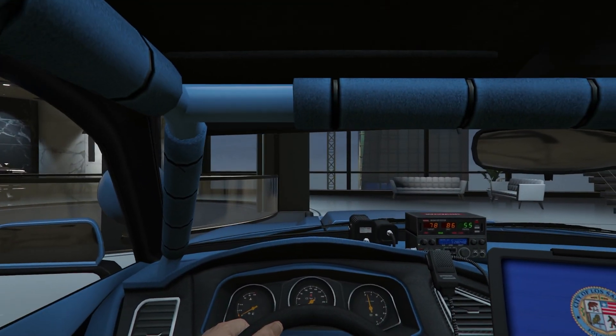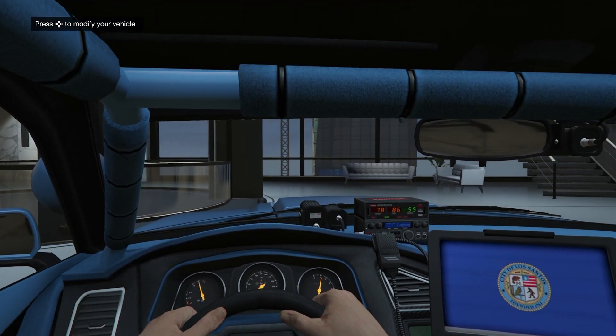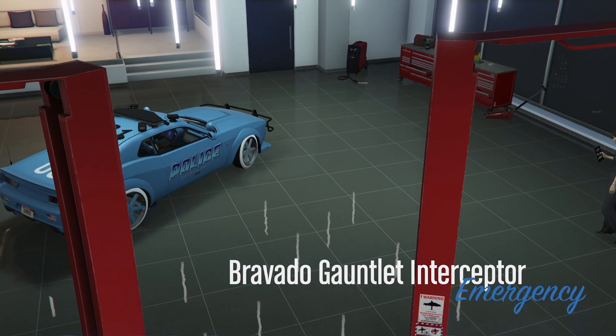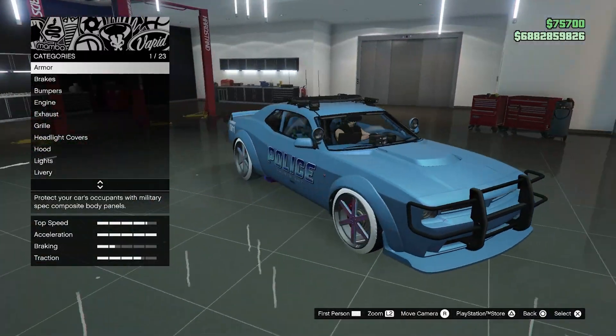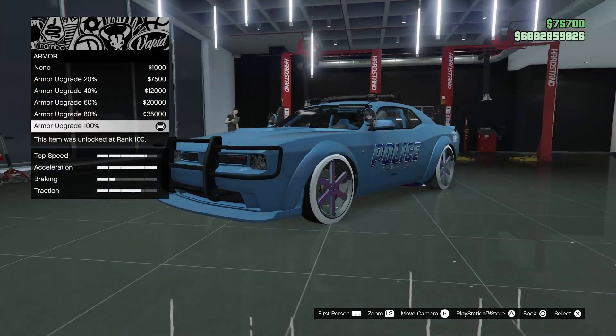Since you guys cannot modify this vehicle inside of any garage besides a CEO office, your agency, or pretty much any business that you own where you're able to customize vehicles, we're going to go ahead and customize it inside of the CEO.